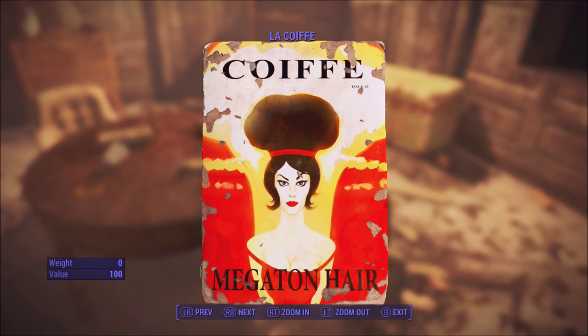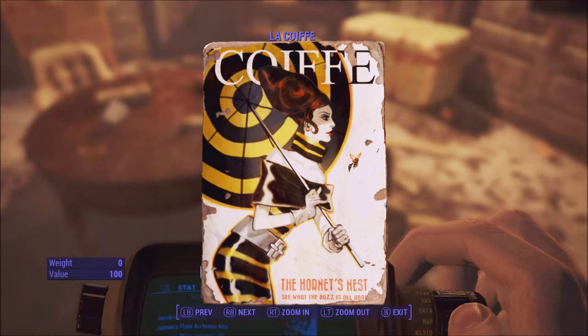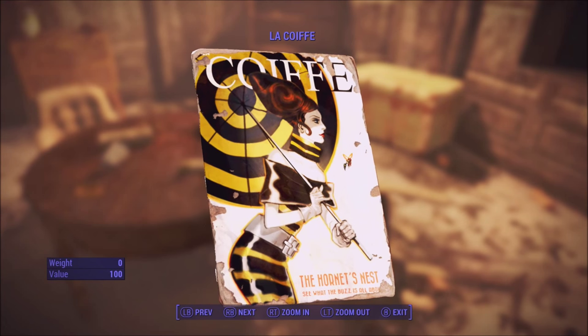What's up guys, D-May here coming at you with another video, and in this video it's on how to unlock the Anchorage hairstyle for Fallout 4. There are three things you need to do: the first thing is you need to have both magazines, the second thing is you need to go to a barbershop, and the third thing is you need to change your facial hairstyle.